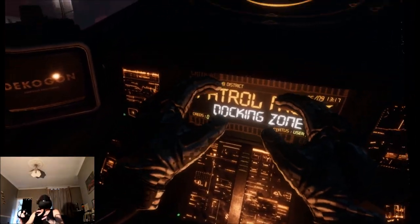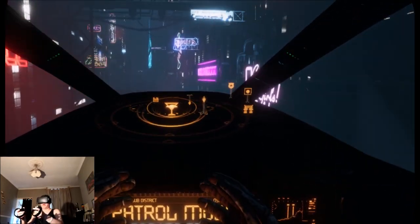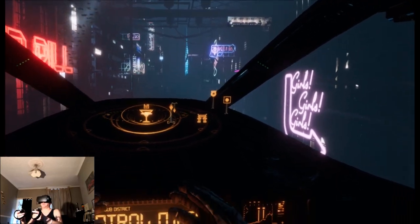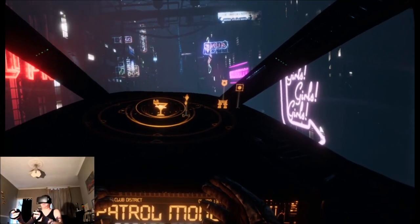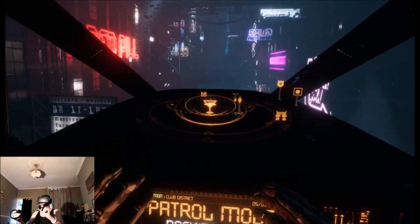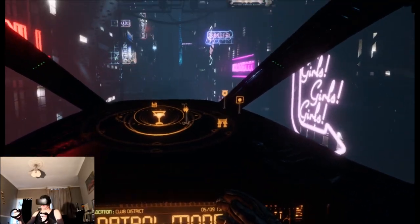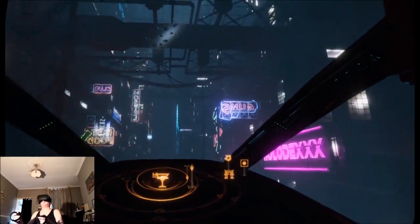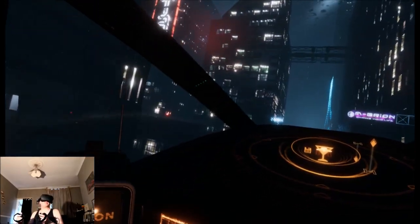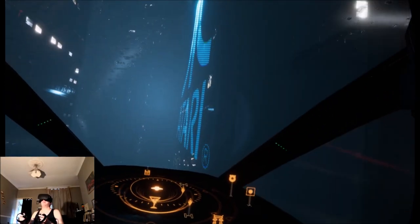I do believe this plays a bit like Air Car. If you've seen the Air Car demo, you'll know you've got total control of the aircraft. I'm playing with the touch controllers — the left thumbstick spins me left and right, the right thumbstick is my tilt up and down. The left trigger is reverse. The docking zone — the idea of this game is to make my way to the docking zones. We're now flying through the city; there's a massive Atari sign that looks really cool.